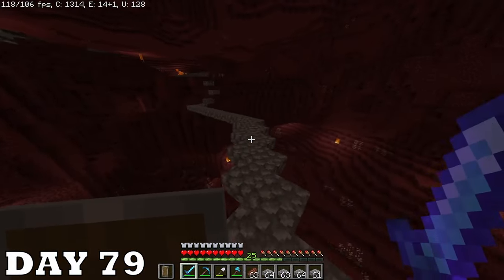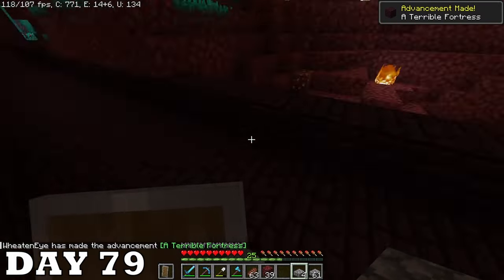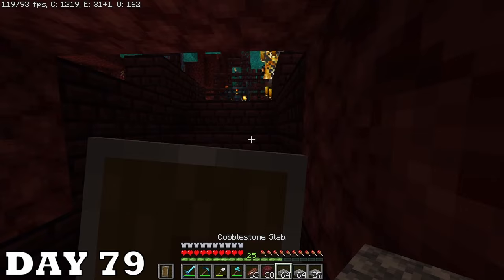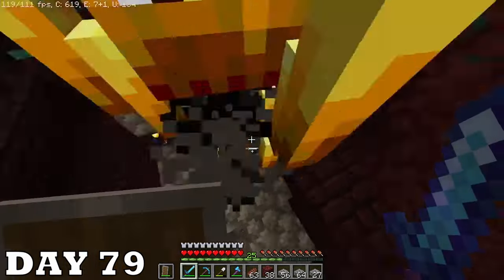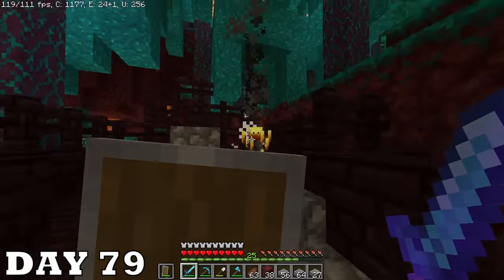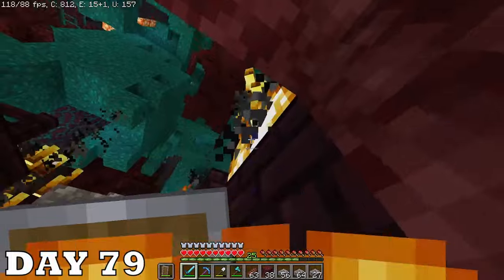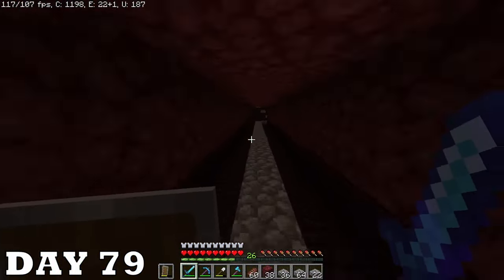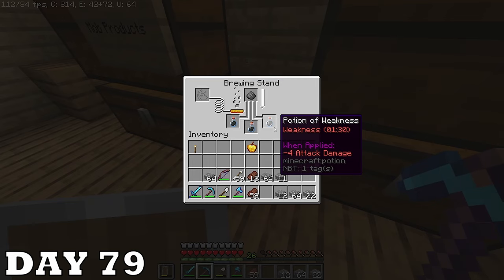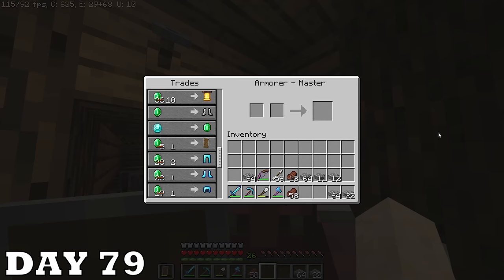So now I'm in the nether to get it. I actually hadn't found a fortress in this world yet but luckily the one I found was insanely close to base. I found the blaze spawner fairly quickly and I am terrified — all my movements are jittery and shaky. Eventually it got really out of hand and I just decided to leave. When I got home I brewed the potion, smashed it over the guy's head, and waited for him to get cured. Look at those deals — I was excited!